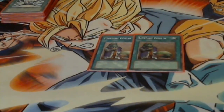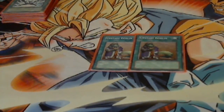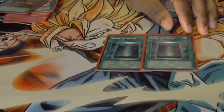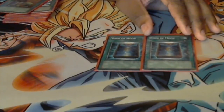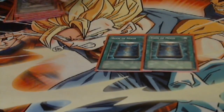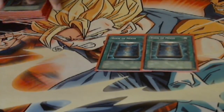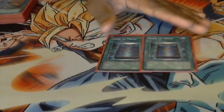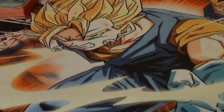Two Upstart Goblins. These would be Pot of Duality if I had them, but I don't, so Upstart is pretty good for now. It adds a little deck-thinning to the deck. Can't really call it draw power since you're only drawing one card. Two Book of Moon — I don't like running three in this deck, mainly because I already have big beaters on the field, and Thunder King negates Synchro Summons, so two is the perfect number in this right now. We'll see after testing.